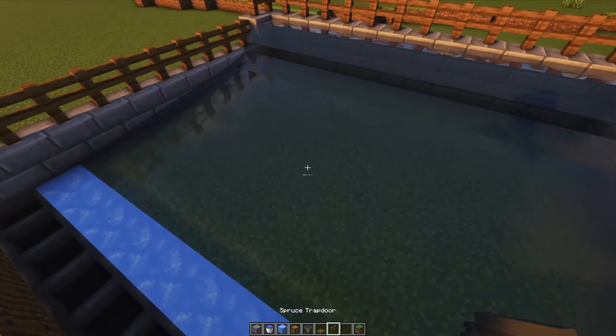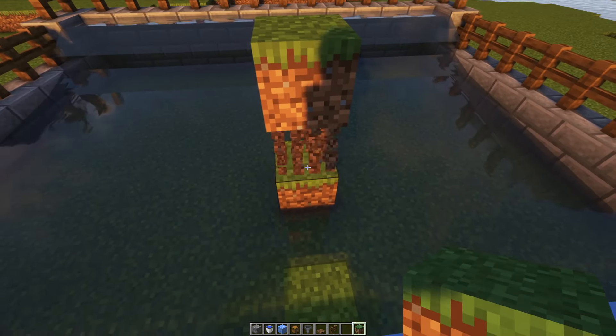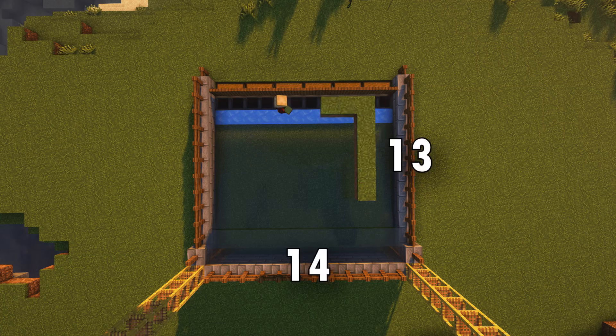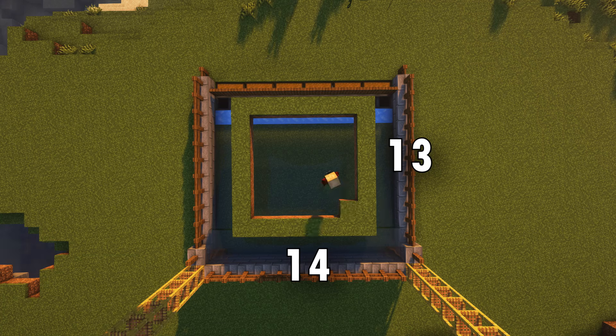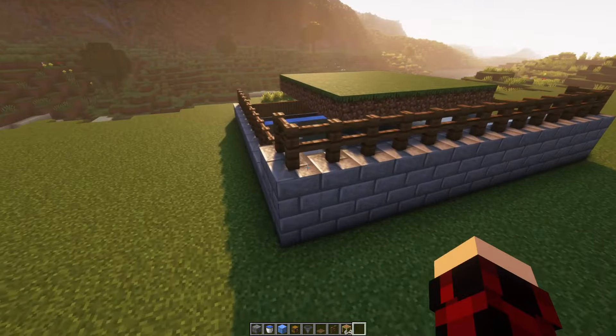From anywhere inside the U, place three blocks upwards and break the two beneath it. We are then going to make a rectangle in the middle, ensuring that there is a two-block gap on each side, which should end up being eight blocks in width and length.